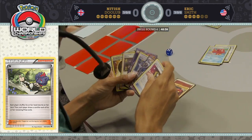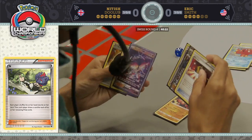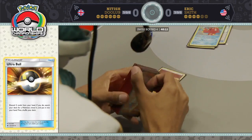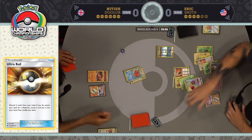He's got some tough choices on what cards to discard. He's going to take a potentially greedy route here and Ultra Ball away his Professor Sycamore. He's already used Abyssal Hand for the turn. It is a little risky — if Eric next turn is able to Guzma out the Octillery and knock it out, that can leave Nittish in a terrible position with no draw supporter in his hand.